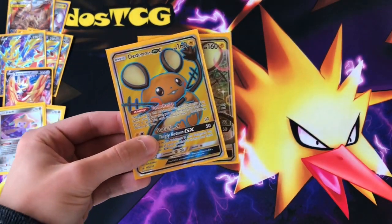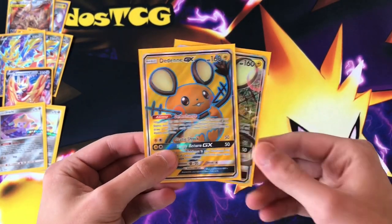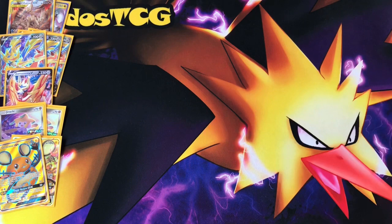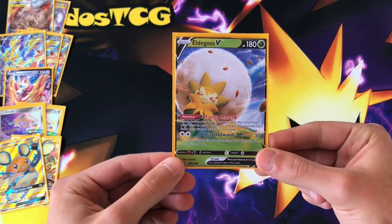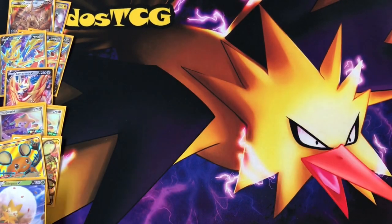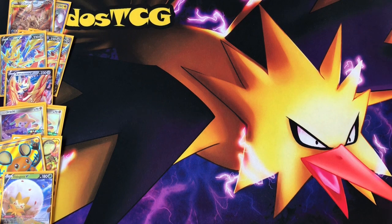Then two copies of Dedene. This is going to let us draw into our deck very quickly, while also getting rid of Metal Energies and putting them in the discard pile for us to abuse with Metal Saucer. Dedene is going to be the main way we search for our Boss's Orders. We don't have something like Tapu Lele in the format anymore, so we're going to dig deeply with Dedene. We're running three copies of Boss's Orders. As soon as one copy is in the discard pile, we can use Eldegoss V to search for it again. This is going to be fantastic with our Quick Ball. So we have two Dedene and one Eldegoss V.